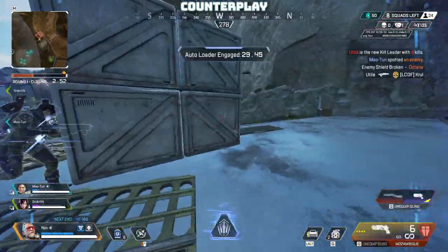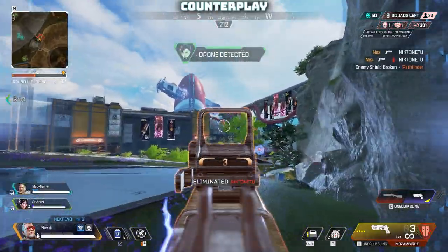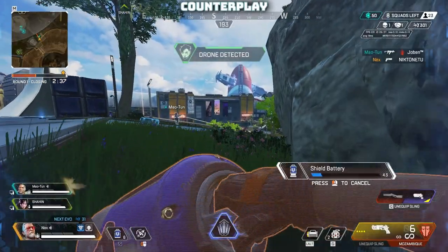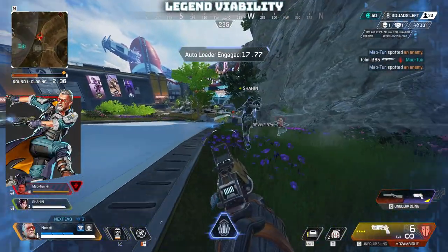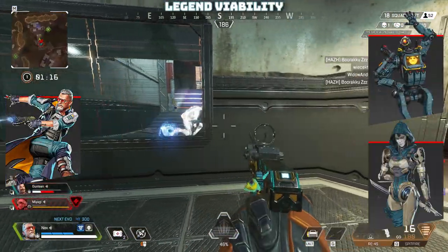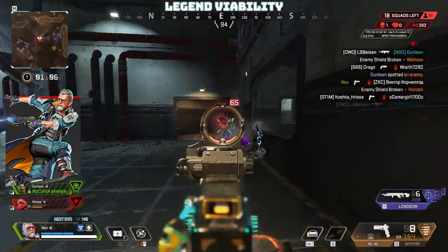Playing against Ballistic requires specific counter strategies. Wattson's ultimate can delete Whistler if it comes into range, and overheat doesn't seem to affect legend ability weapons like Rampart's LMG or Vantage's sniper. Phasing abilities like Ash's or Wraith's ultimate and tactical, Bangalore's smoke, and Catalyst's ultimate can break Whistler's lock-on. Fortified legends also have their damage reduction apply to Whistler's damage. For synergies, Ballistic pairs well with Bloodhound, Octane, Bangalore, and Maggie — his speed buff stacks with theirs — and legends like Pathfinder and Ash can capitalize on overheated enemies with their strong engage tools.